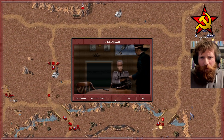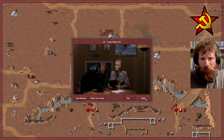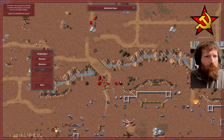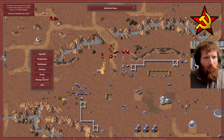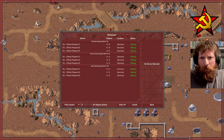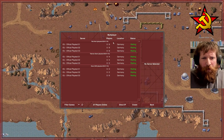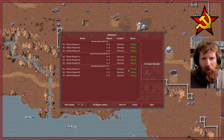We'll see if we can get the HD assets working as well. We've got multiplayer servers running for Red Alert, Tiberian Dawn, and Dune 2000.